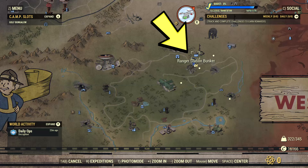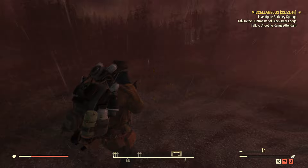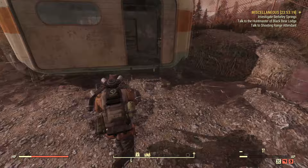Next we have the Ranger Station Bunker, slightly north of the TM3 substation. There's not much here — just a small radio tower and a small cabin.